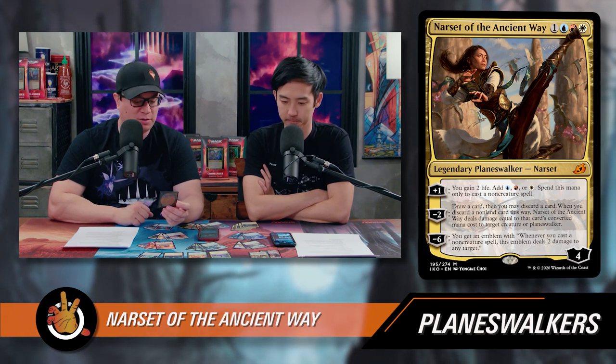The next one is Narset of the Ancient Way. She costs one, a blue, a red, and a white — so four mana for a four-loyalty Planeswalker. Her plus one: you gain two life and add blue, red, or white — spend this mana only to cast a non-creature spell. So she's kind of a weird mana rock, very Jeskai. Her minus two: draw a card, and then you may discard a card. When you discard a non-land card this way, Narset of the Ancient Way deals damage equal to that card's converted mana cost to target creature or Planeswalker.